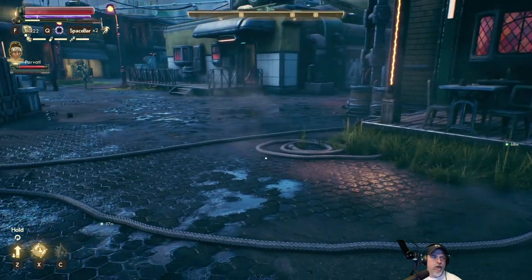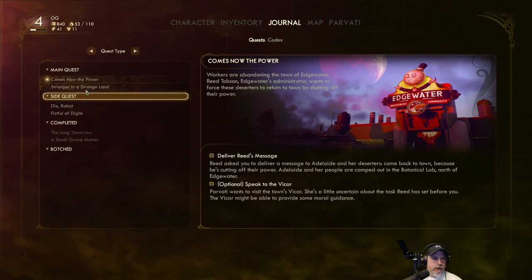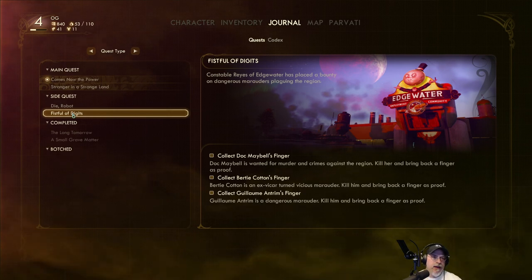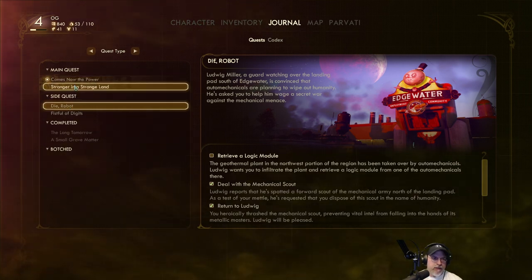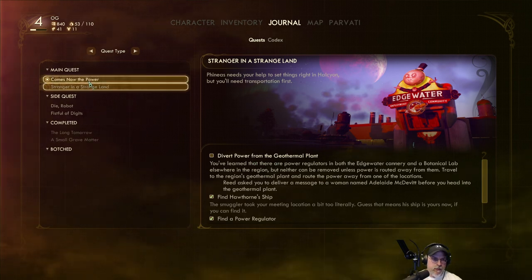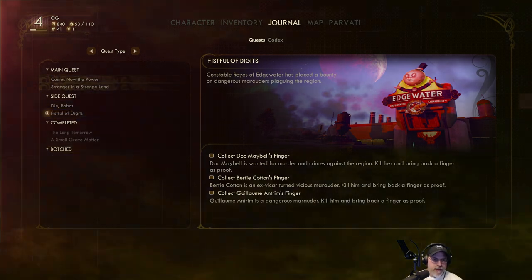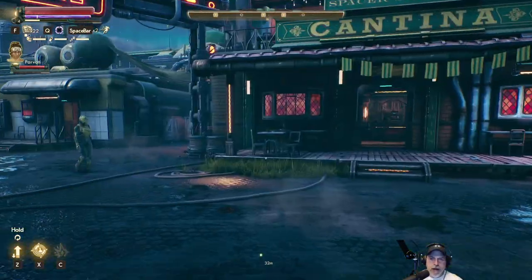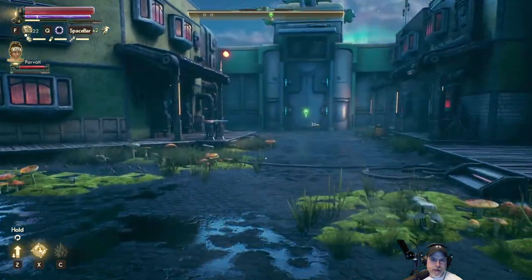We're about a third of the way through level four, so that's good. The next step is to work on these quests — we've got Fistful of Digits where we could try to kill these guys and get some good loot and weapons off them. We're also going to do Die Robot at the same time when we go to the geothermal plant. Let's make that the active quest and see if we can do some bounty hunting. Looks like it's about 48 meters away, let's go.